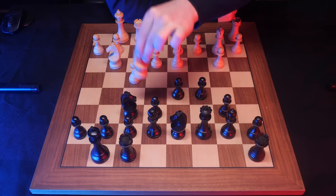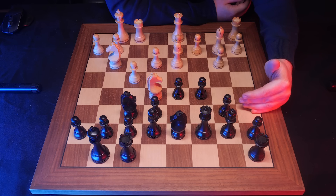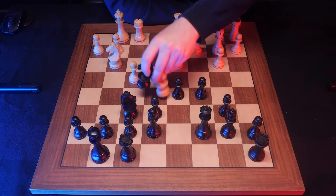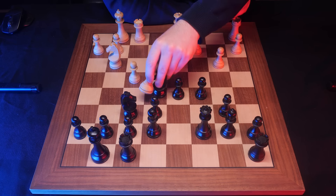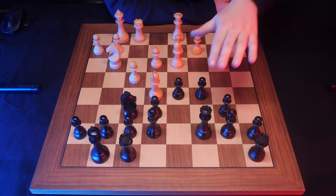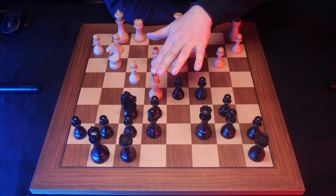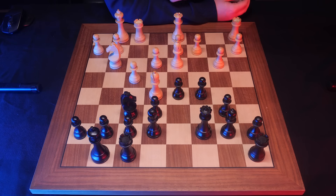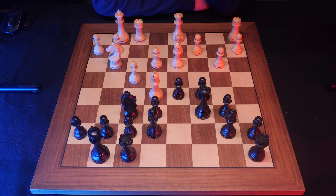The knight on E5 can't really be tolerated, therefore black takes the knight. How do we recapture? Perhaps with the pawn to open up the rook? No — we recapture with the bishop. The true point is not to attack the queen; the queen can slide out of the way. The point is to not close in this bishop, because this bishop is looking at the king — along with the other bishop. Bauer played queen to E6 on a light square. G2 is a light square, and there is a threat: if white allows black to play D4, there will be a checkmate threat with the queen coming in.